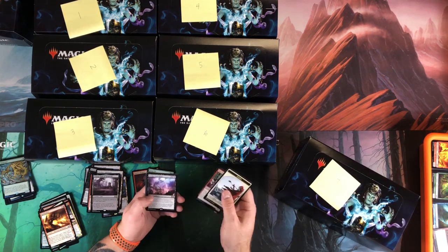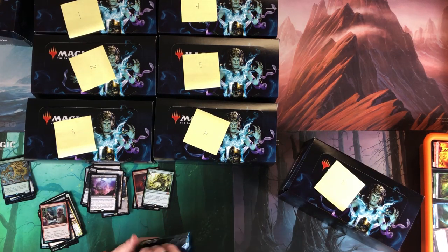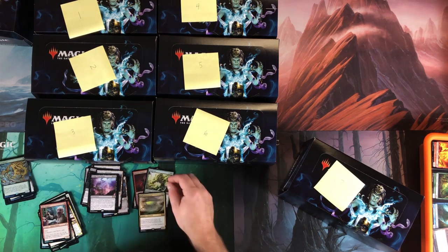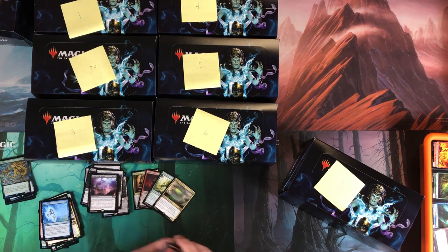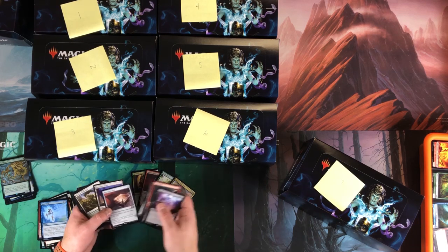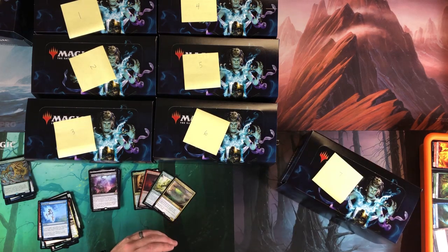Almost a third of the box left. Bridge from Below, Mad Prophet, Konda's Outpost, that old-school Sengir Vampire — used to play that beast. Lord of Extinction — so we have three mythics so far including the foil one. Rune Snag — I think that covers it for mythics, with some pretty good rares in here.